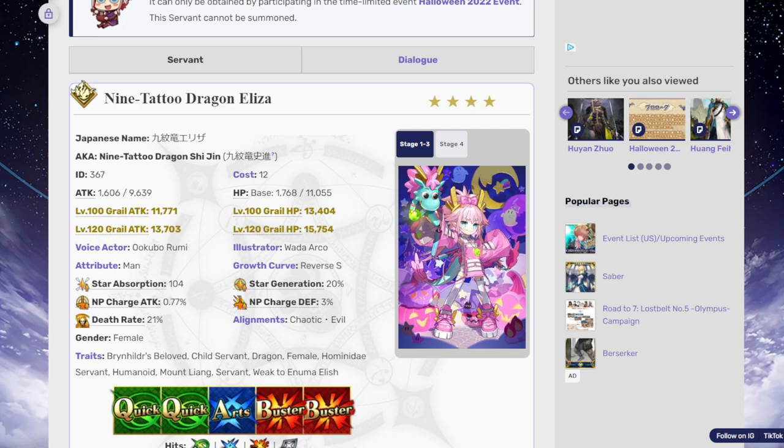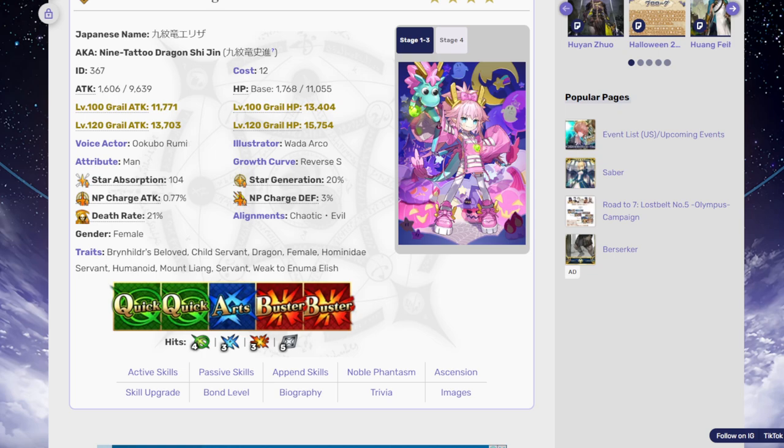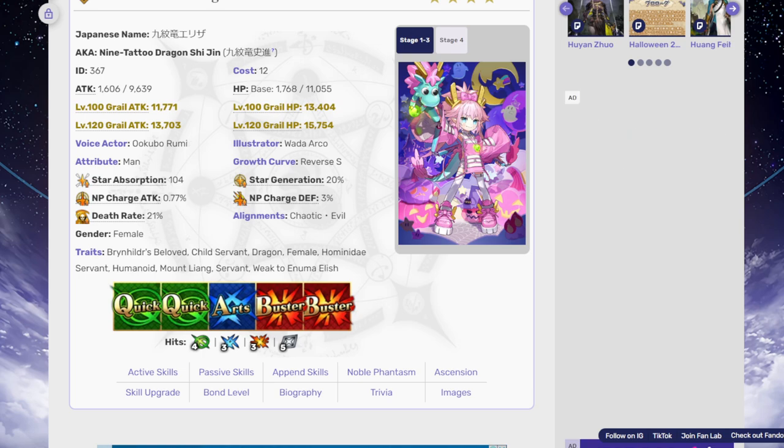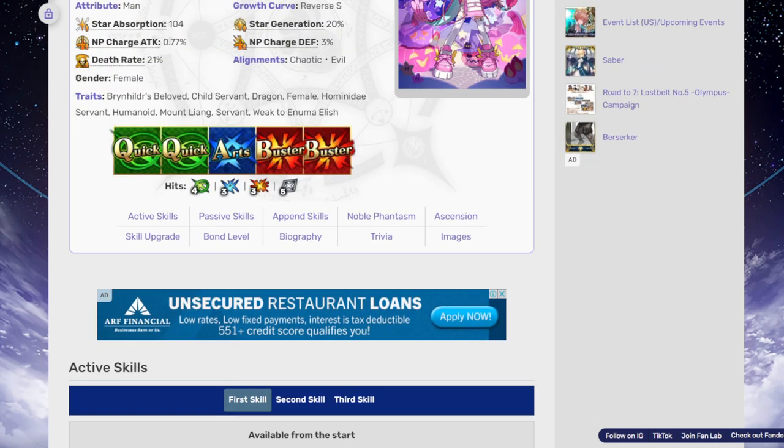Let's go ahead and check out her stats, skills, and everything else. Starting off with her attack: 9,639, 11,055, and then max grailed everything like that — 13,703 and 15,754, pretty solid. Her stats: star absorption 104, star generation 20%, NP charge on attack 77, and NP charge on defense 3%. Looking at her command cards: two quicks, one arts, two busters — kind of sad she only has one art in her deck. 4-3-3 hits aren't the greatest in my opinion.